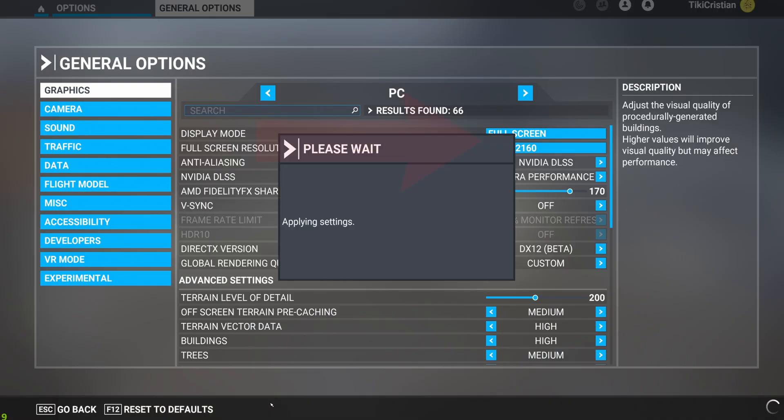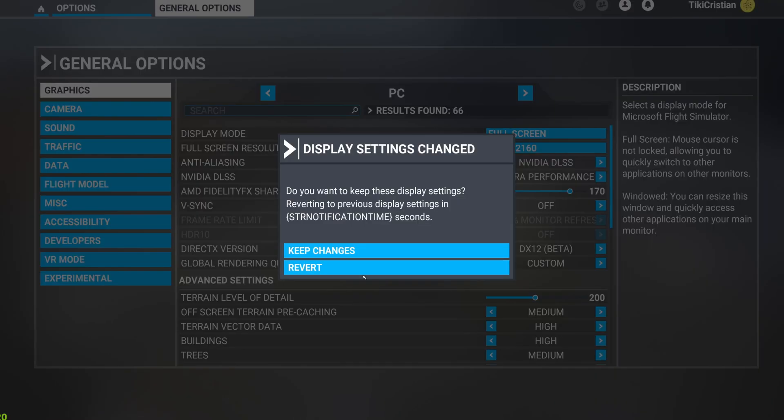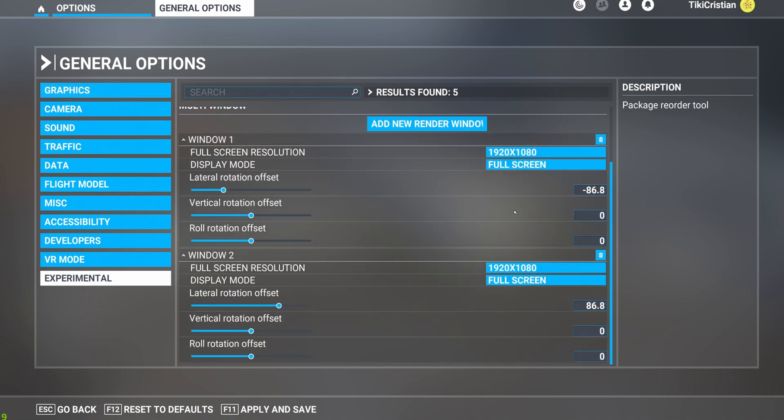First of all, I discovered that I could play the game in 4K on the main screen. One of the cool parts about being able to divide the three screens separately, like other games, is that you can set the resolution specifically for the left and right screens to be different than the center screen. So as you can see, my center resolution is set to 4K and my side resolutions are set to 1080.